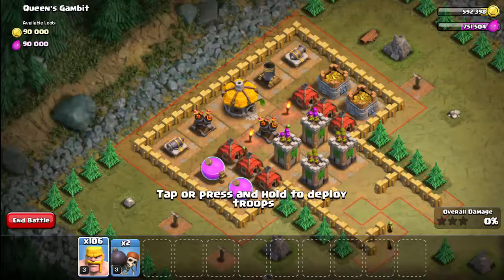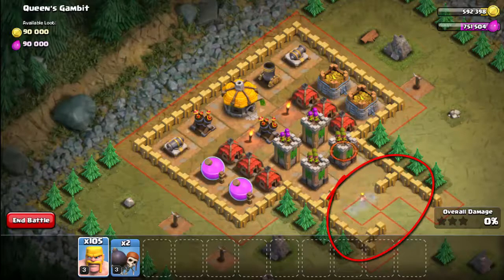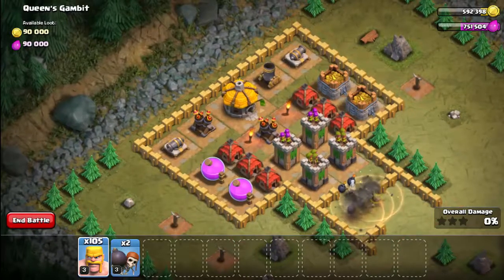We're going to start off this one by triggering the traps. There's a whole load of bombs down here at the bottom — we're just going to drop a couple of barbarians there to trigger the bombs.